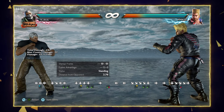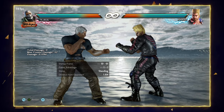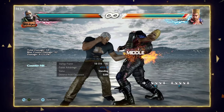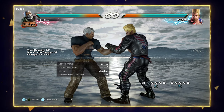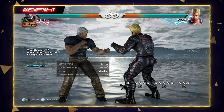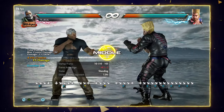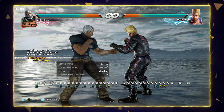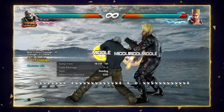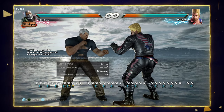Bryan is different from other characters. Most characters have a down 4,1 with a 13-frame startup, but Bryan's down 4,1 is 15 frames. However, Bryan has down forward 2 which is 13 frames, and that makes him different. Down 4,1 has a string — down 4,1,1,1,2 — called machine punches. This is one of my favorite moves and opponents really hate it. You can vary the timing, slow it down, stop and restart, but it depends on the frame situation.